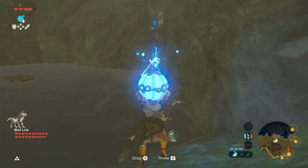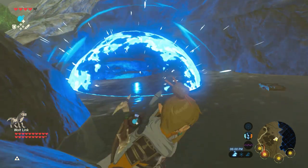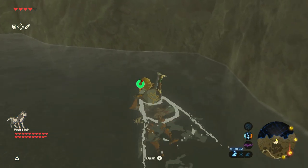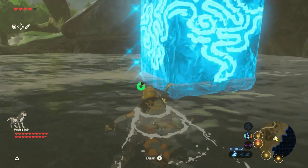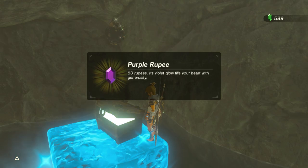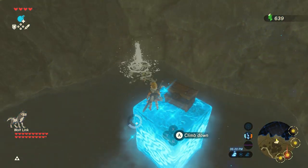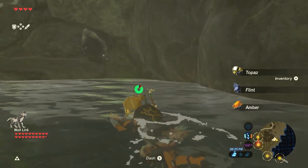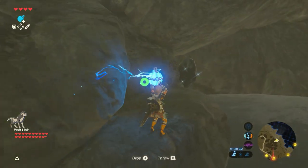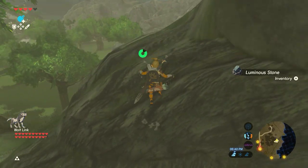That's some nice-looking ore — what is that? Luminous stone, of course. I forgot luminous stones were a thing. Purple rupees — that, my friends, looks like a rich node. A couple topaz, couple amber — no big deal, just getting rich over here. A couple more luminous stones — that was worth it. I wonder why I marked it and never came back to it, that's kind of weird.